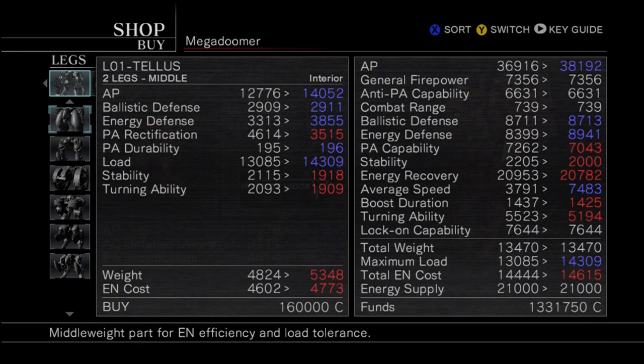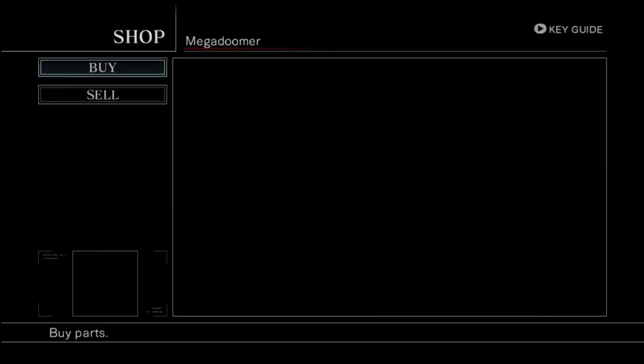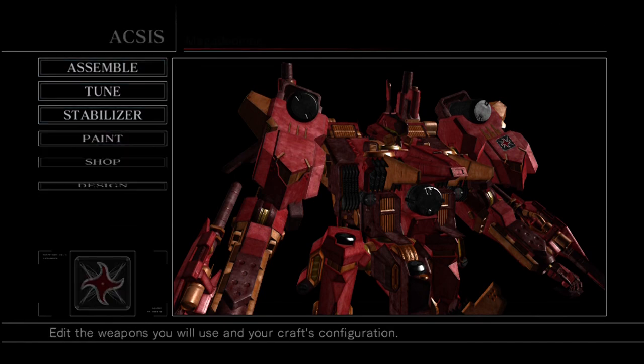I'm not sure what the rectification exactly stands for. PA is gonna go down slightly — that must be what the rectification is, just PA capacity down in general. The energy recovery's slightly slower, turning ability is slightly slower. When your machine is overweight, your average speed is cut in half. If you look at the average speed right now — the 3,791 — that's actually half of the current speed we had without the Traverse on. So if you cut the right one in half, that's the speed. It's a little bit slower, but I need to buy them so I can actually put it in. I'm gonna equip those and then we're gonna go do our mission.